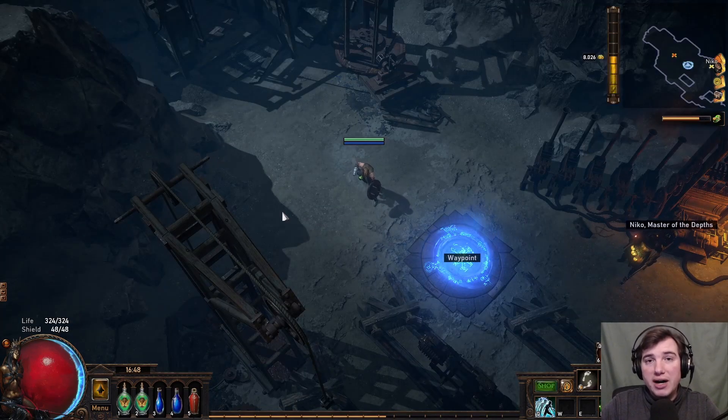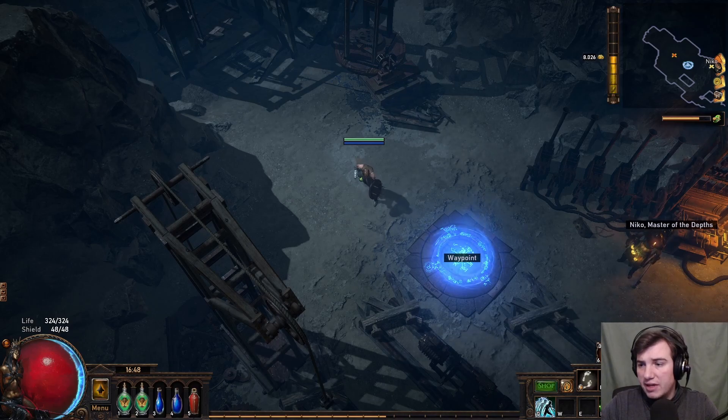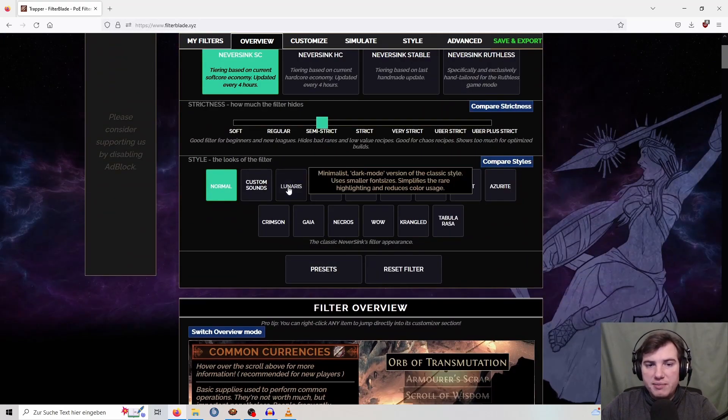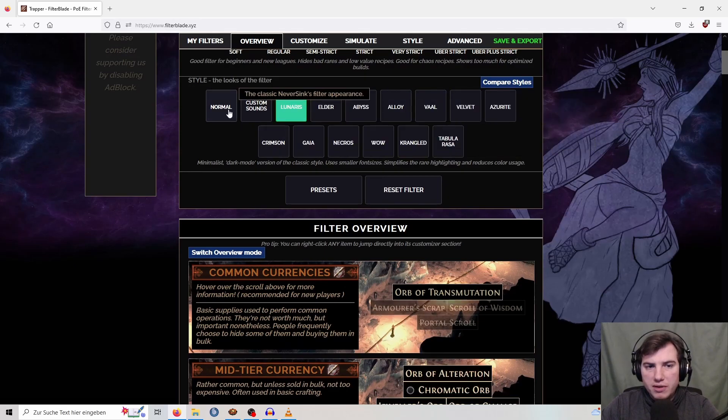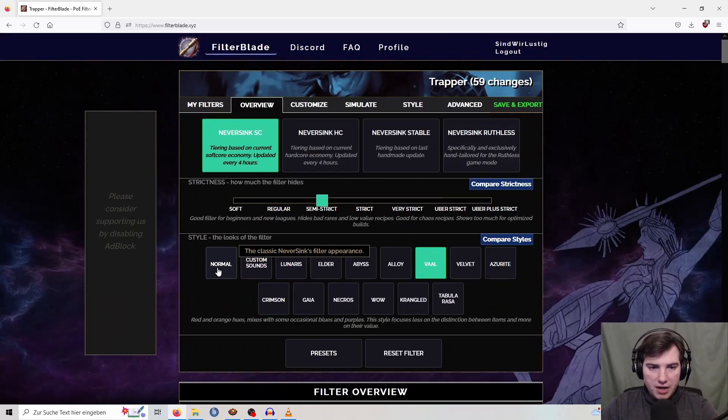How do you get a filter? You go to the FilterBlade website where you can create your own filter. This is a bit advanced for beginners — I don't suggest building your own filter right away. Ideally you start at the default view. Select 'Softcore' which should be the default option, and the slider is typically on Semi-Strict, so definitely use that. For the style you can choose a color scheme — I always go with the default normal option, but there are different color schemes and you can pick what you like most.